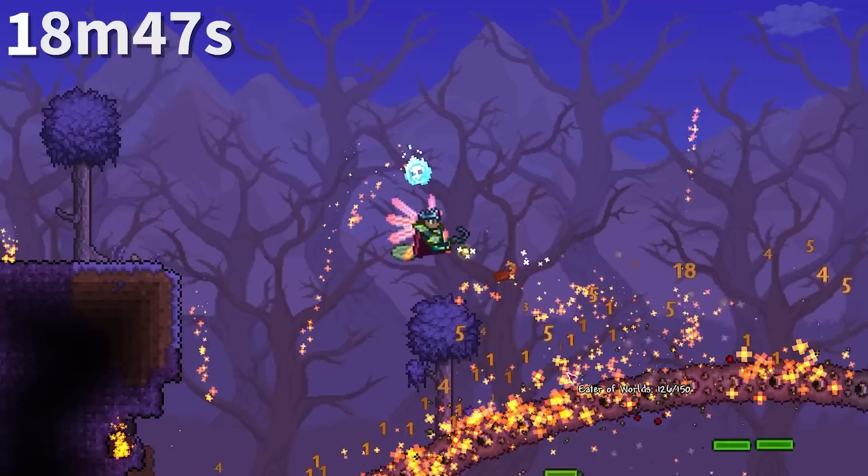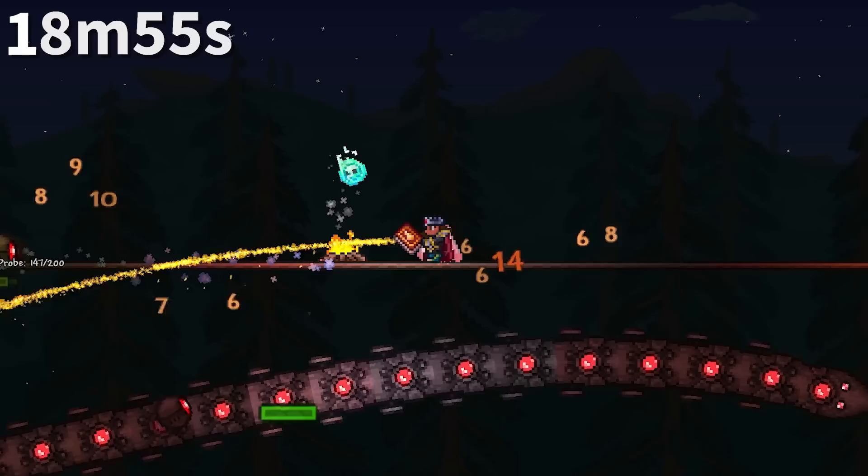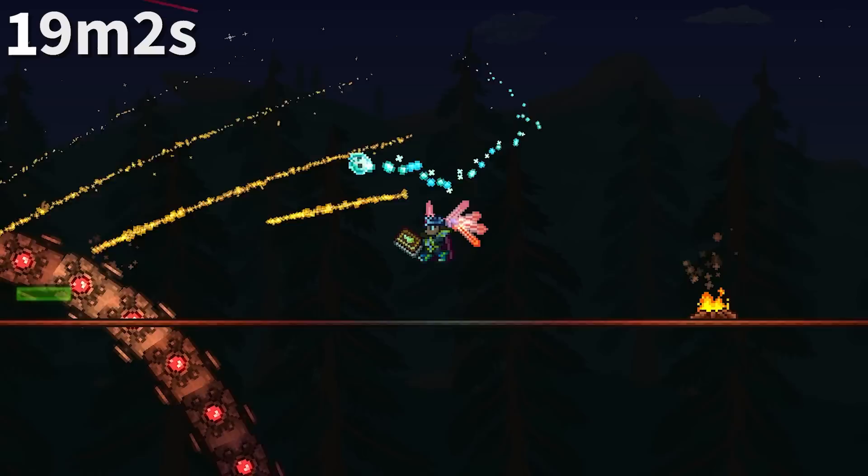The Molotov Cocktail uniquely deals only 65% damage to Eater of Worlds segments — 14 base damage then 23 base damage. As far as I know, this property is only shared with the Clinger Staff, which deals half damage against Worm enemies, and the Golden Shower, which only deals 75% damage to the Destroyer and Probes in Expert Mode. If you know of any other exceptions, let me know.